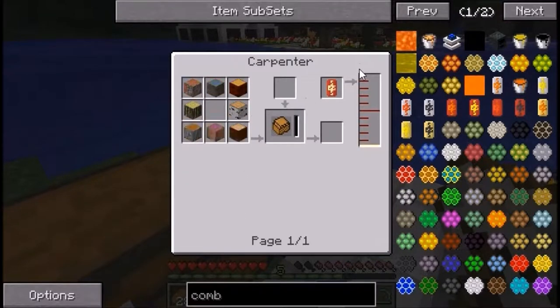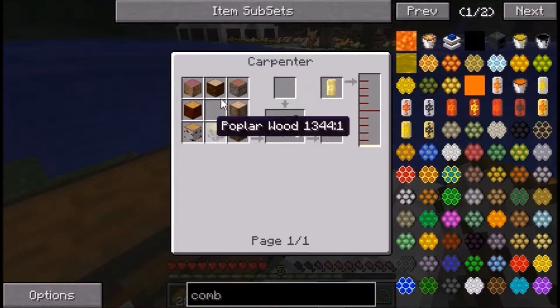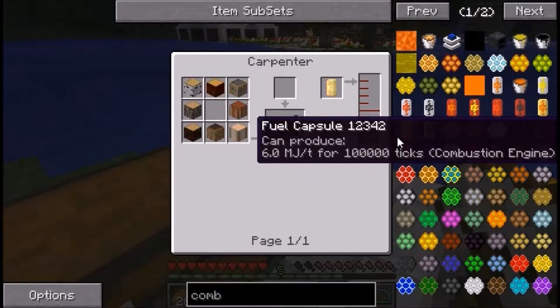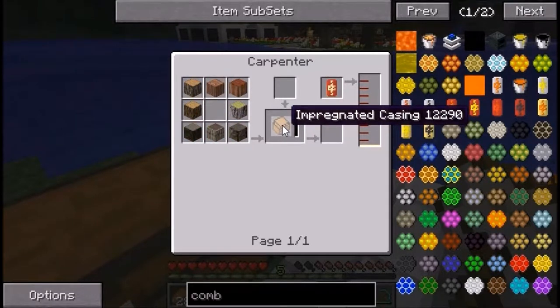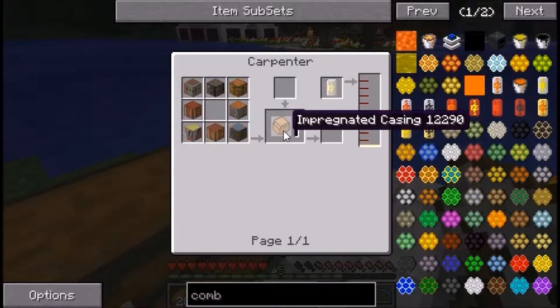To make an impregnated casing you need to get a carpenter — which I showed you in a previous episode — and put wood in there with seed oil. You use a squeezer to squeeze seeds and pump them in using wooden water transport pipes. Then with power applied to the carpenter, you'll be able to make an impregnated casing over time.